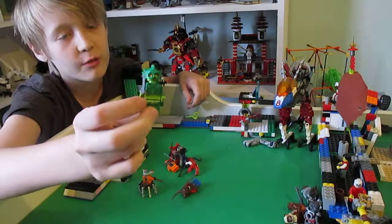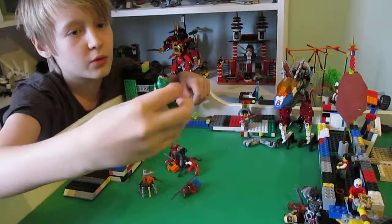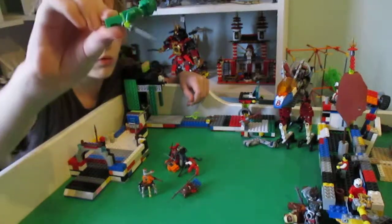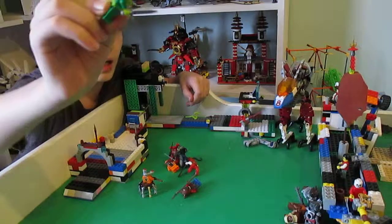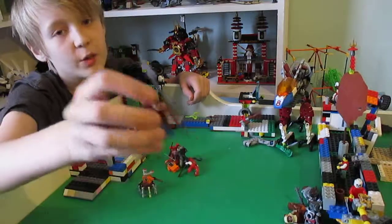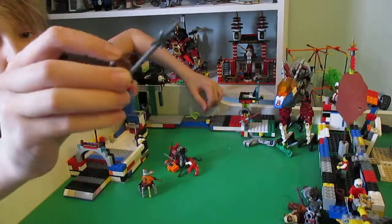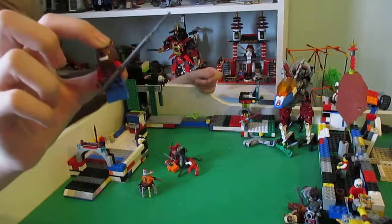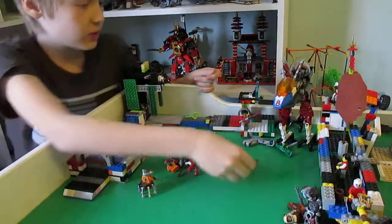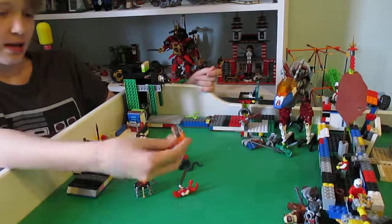Here we have a fish guy from the Monster Fighters sets - he's like the mutant fish. He has a dagger. And here we have a werewolf, also from the Monster Fighters sets, with a giant staff. I got this one from Ferno 4.0. I don't know what set you can get that staff in.